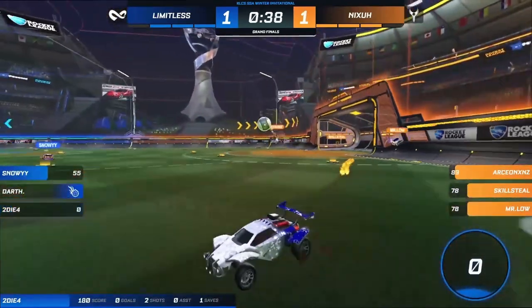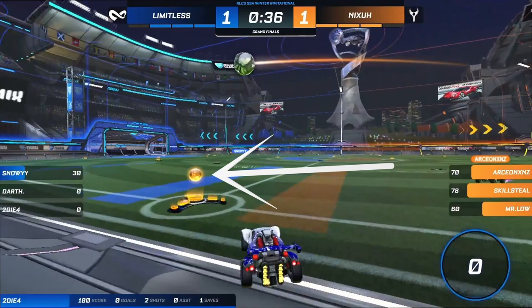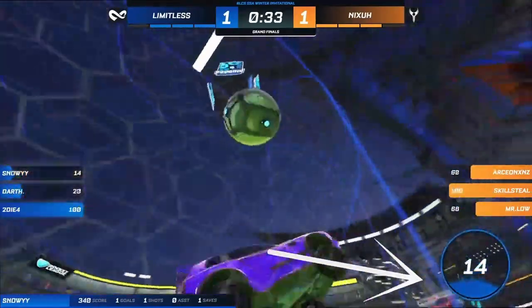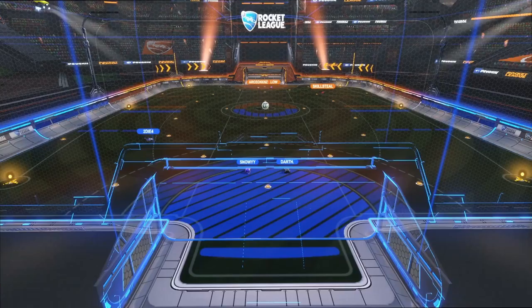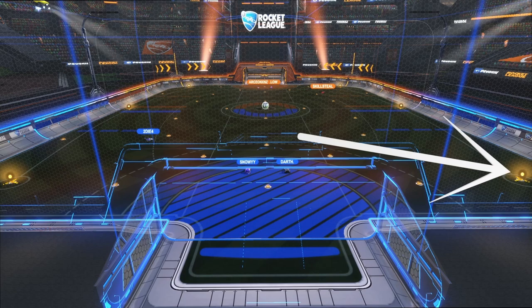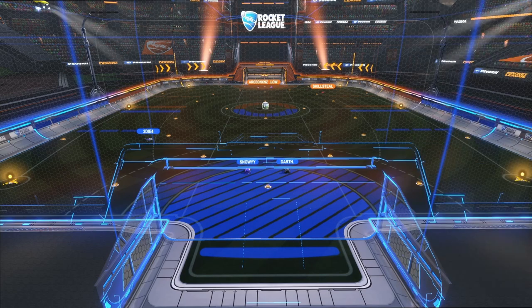Probably the most important item in a game of Rocket League is boost. Boost is what allows cars to travel at supersonic speeds and to take to the air. A full tank of boost is 100. The amount of boost for each player on each team is shown here and here. There are 6 full boost canisters on the field — driving over these will fill the boost tank to 100, no matter how much the player currently has.